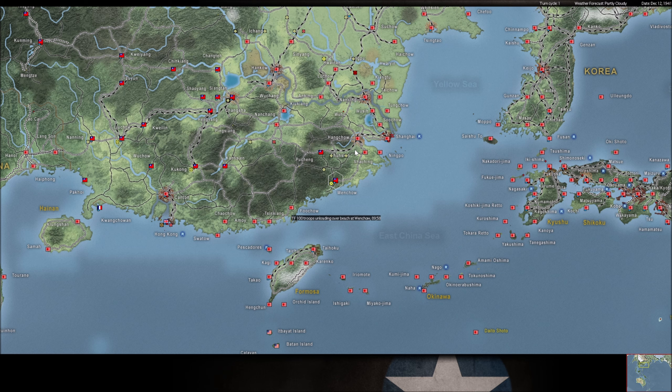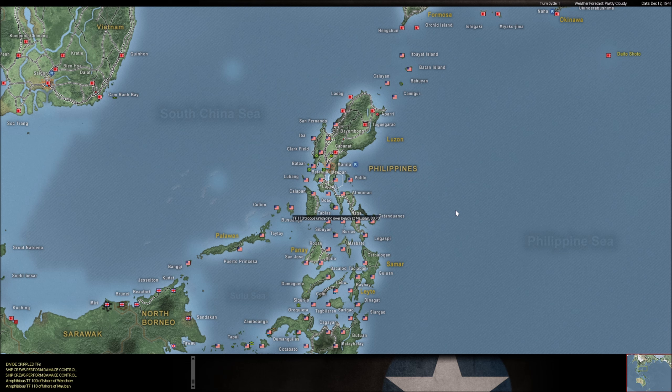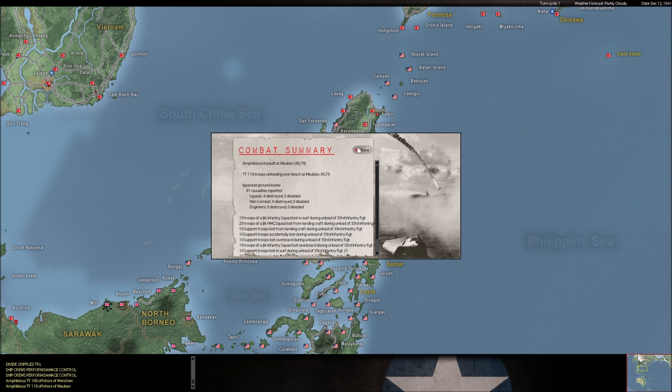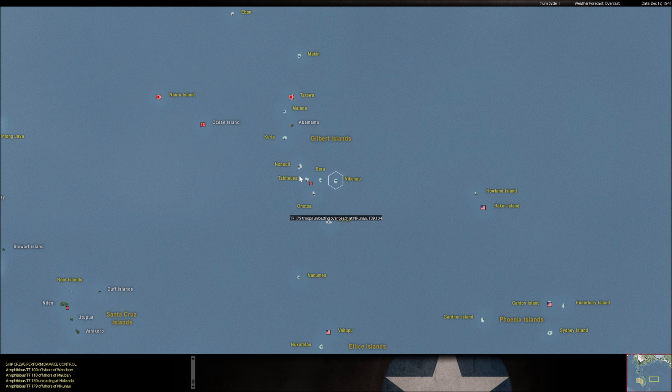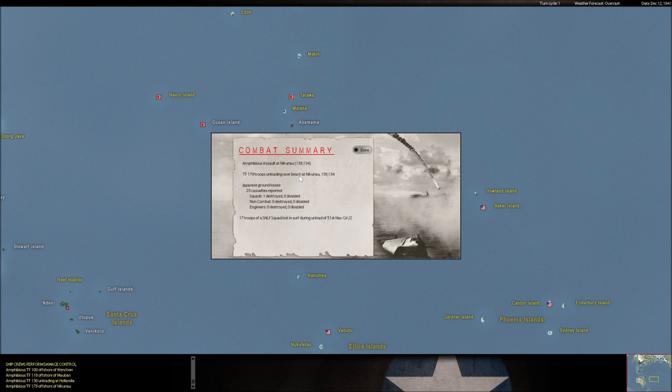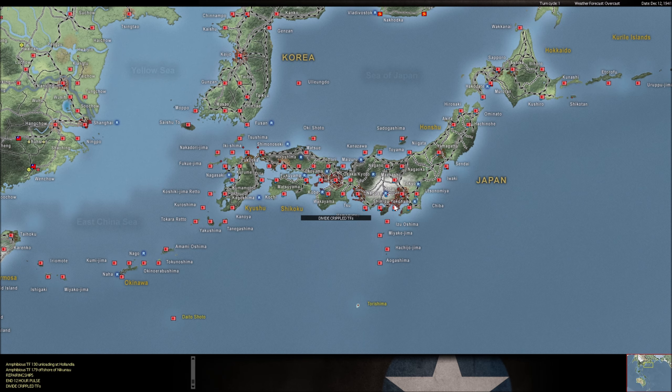We have some big plans for this turn for the land combat, so let's hope it goes well - I really need it to. We are landing the 21st Division at Wenchao. I thought I had them set to go next turn, but hey, that's cool, we'll go now. We are landing in Maoban - we have the 33rd Regiment coming ashore here, part of the 16th Division that's already on Luzon. So we're actually going to meet in the middle at Manila - we're going to come from the south and the north.